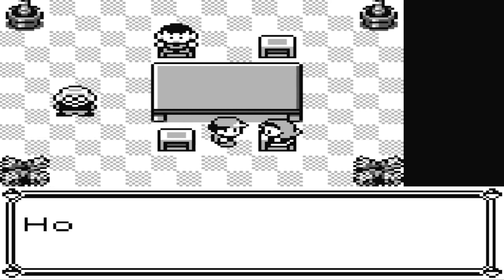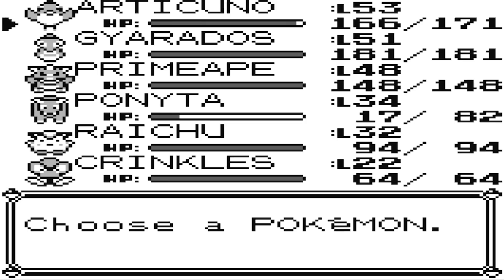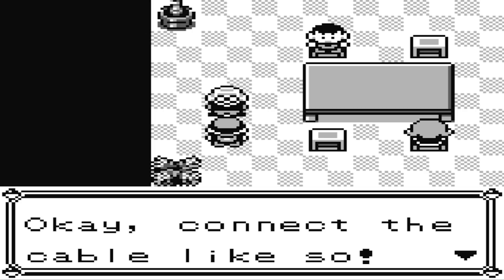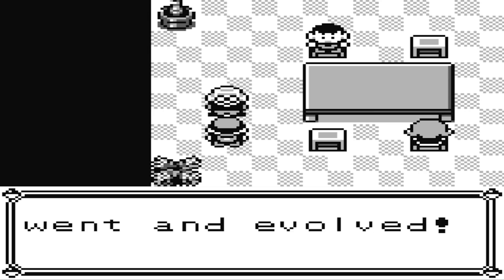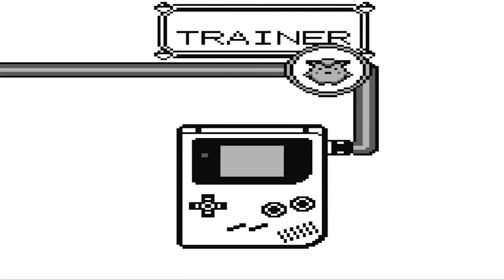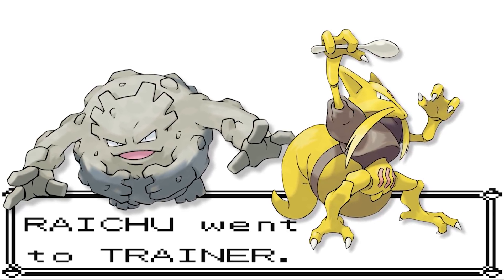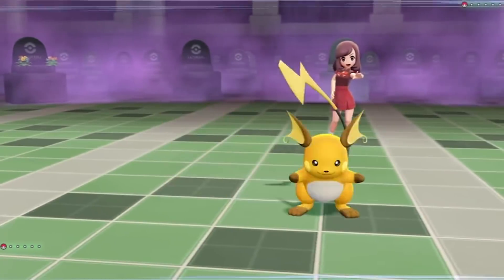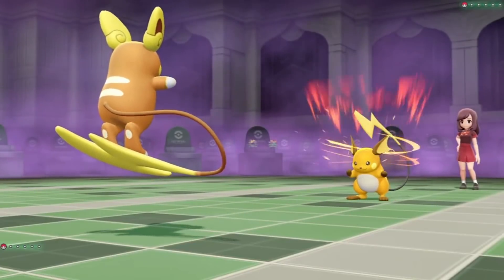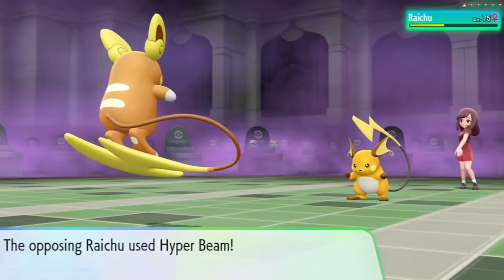Another error occurs on Cinnabar Island, where a scientist in the Pokemon Mansion will offer to trade an Electrode for a Raichu, and after the trade is complete he will say that Raichu evolved. This is obviously not possible since Raichu does not evolve, and the error occurred because the same person traded a Graveler for a Kadabra in the Japanese version — Pokemon that do evolve via trade — and this change was not accounted for in the translation. However, with the revelation that Raichu originally had a cut evolution named Gorochu, some believe there might be more to this story.